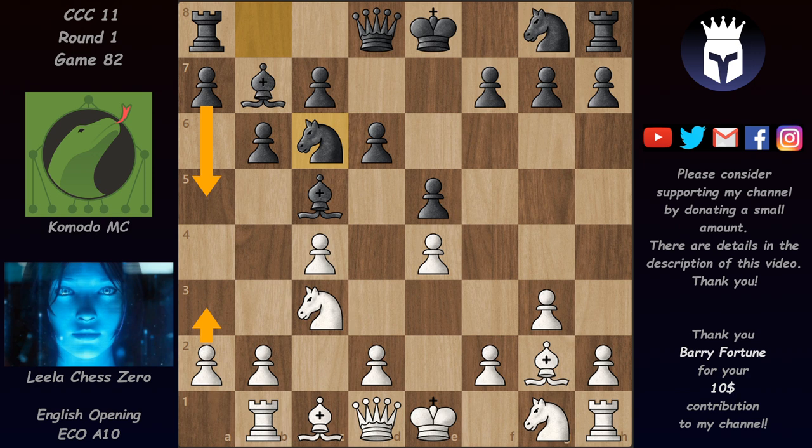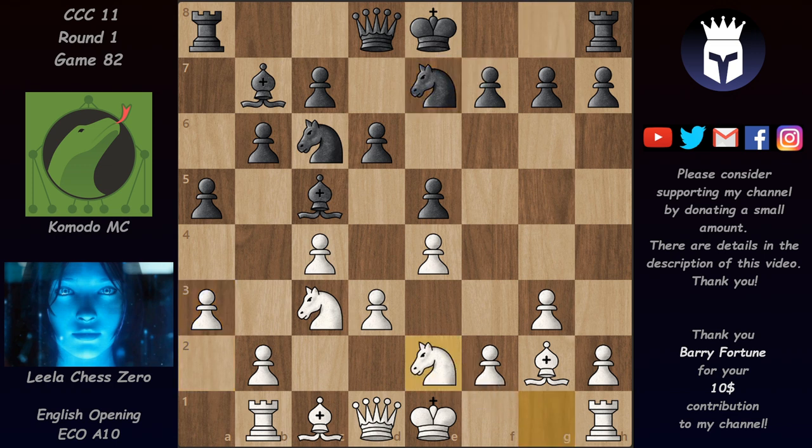After D3, if white plays A3 then black has A5 and all is good — it's hard to attack that bishop. After A5, Leela still played A3 to have control over the B4 square. Now we have Knight E7 and Knight E2, both trying to avoid placing those knights on F5 in order to keep the breaks with F4 and F5 available. This is especially important for black since B5 and D5 are well under white's control.